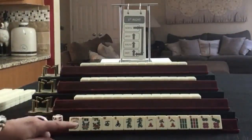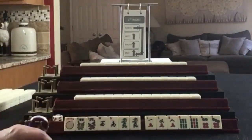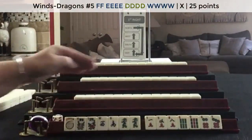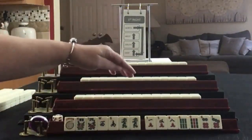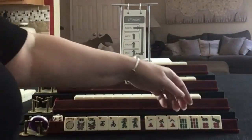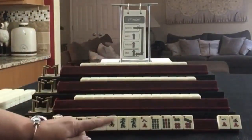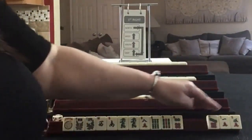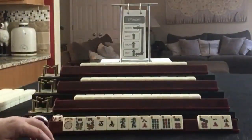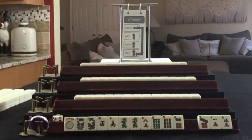If these were my tiles, I think I would focus on either winds and dragons - maybe East and West with dragons - or consecutive run 6-7-8, maybe even 3-6-9. So I would discard those, and then we have to pick something - the seven. Discard those and see what we get: either winds and dragons, 3-6-9, or consecutive run.